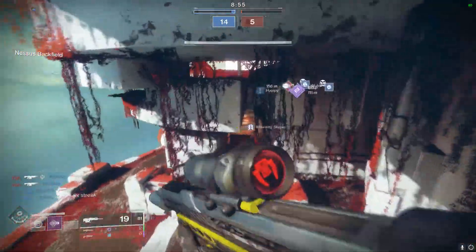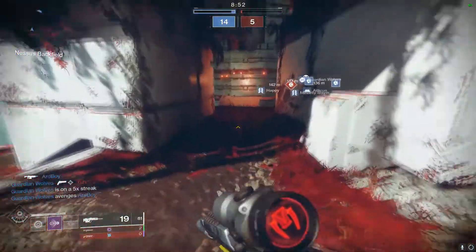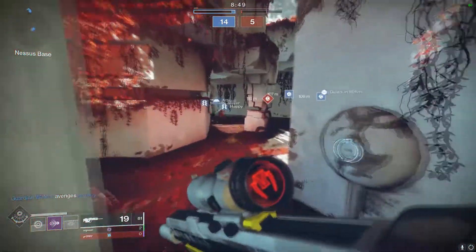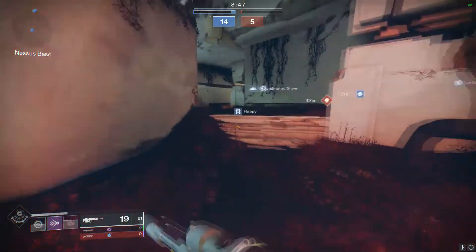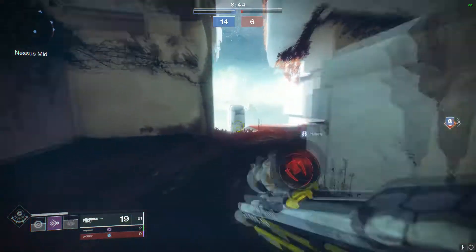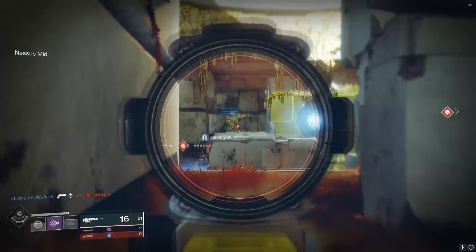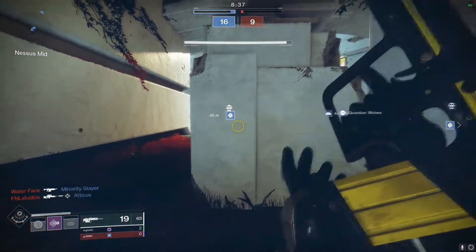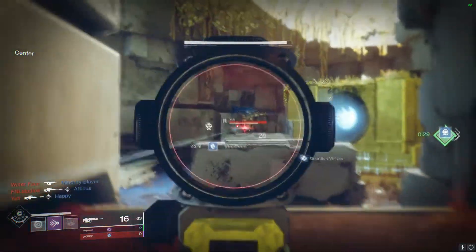If you try and do all of that in one sitting, it's going to feel like a drag. However, if you just get it done as you play through Crucible — after you get your scout rifle kills, put back on your favorite loadout and play Crucible casually — it'll get done pretty fast. Then once you complete those three things, head back to Lord Shaxx and he rewards you with Randy's Throwing Knife.